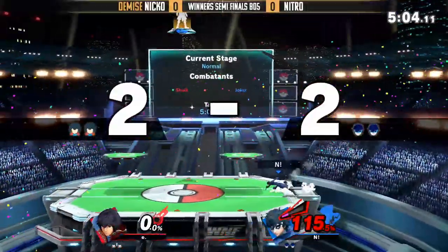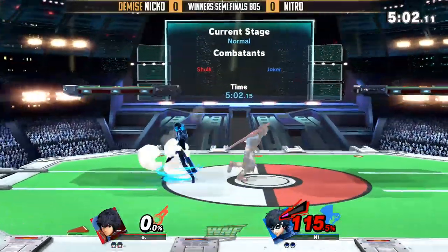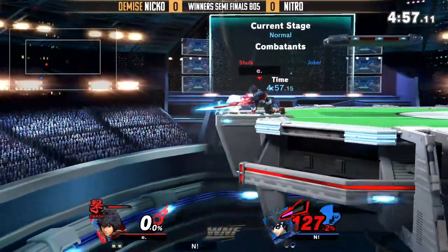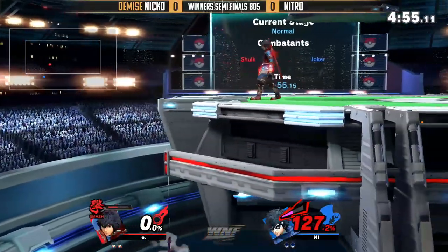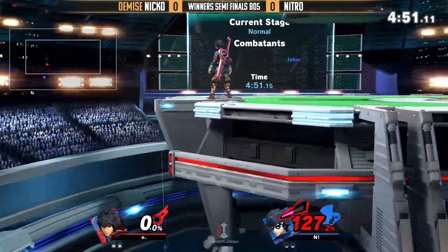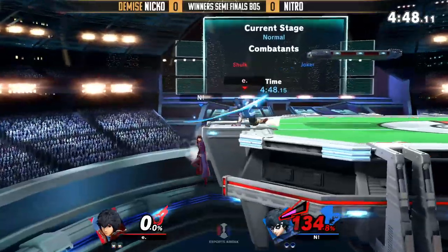Dude, was that a down air? Yeah! That was nutty — you hit him with the outside hitbox. That awkward sweeping angle — Marth and Lucina have the same thing too. If you go for down air and hit at that right angle, it kind of sweeps him away. A little bit of a sour spot, but still not being sour at all.